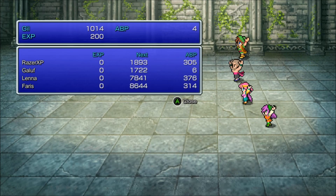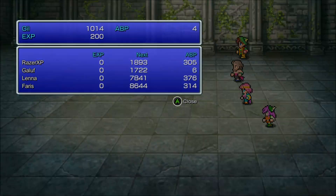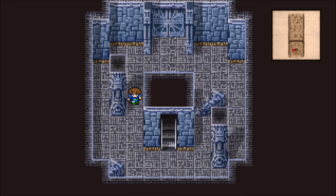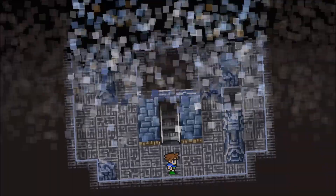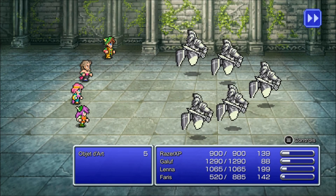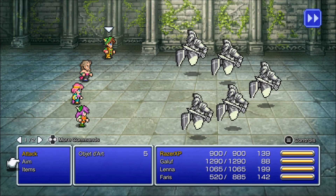The good news about this enemy is they give a very low amount of EXP, which is actually a good thing because you don't want to over-level. They give 4 ability points. If you fight 2 you get 4, but if you fight 4 of them you get 8. There are 5 of them in this battle - holy crap. Apparently you can get Deathclaw from these enemies; I don't know how to trigger it though.